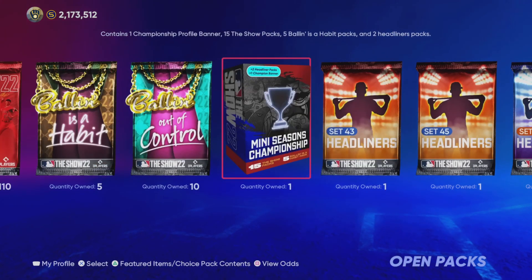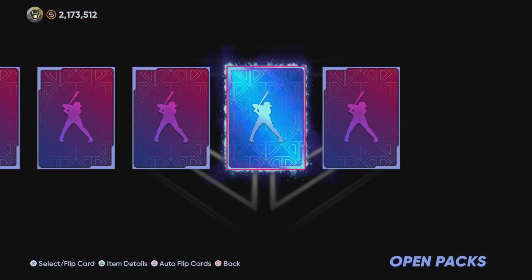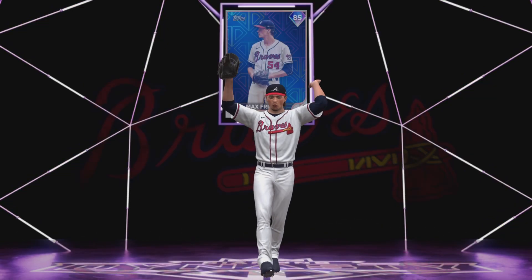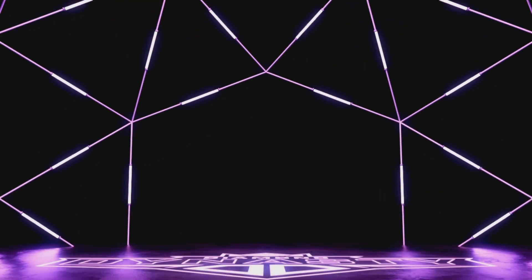Another 88. We're getting lots of 88s. With 10 Ballin' Out of Control packs remaining — come on, we need one more. A two-diamond pack — we finally got it! I'm actually surprised, guys. This is our first two-diamond pack. I've seen people pull four diamonds out of these packs, so it's possible to pull multiple. I knew that coming in.